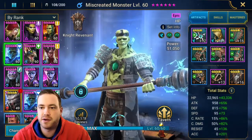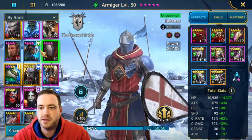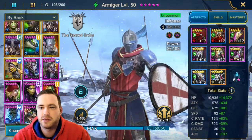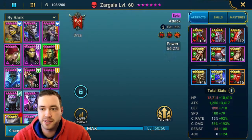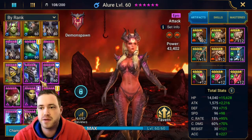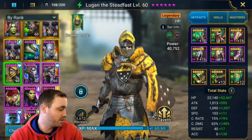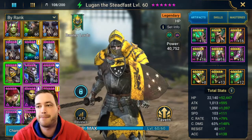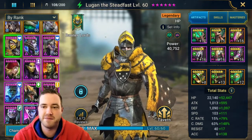So let's try this — Miscreated Monster, Coldheart, Armiger. I need some DPS. Miscreated Monster obviously, Allure to help out with the AoE turn meter decrease. This guy can kind of sustain himself — he can solo all the normal Scarab bosses but he can't solo hard mode, at least how I have him built right now.